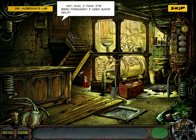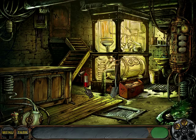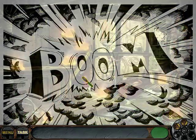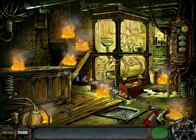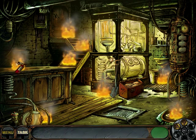Hey Doc, I think I've been poisoned. I need some help. Hang on, Nick. Oh no — that's not good. So Dr. Morrison was a character in the previous game. Apparently he's just in trouble now.